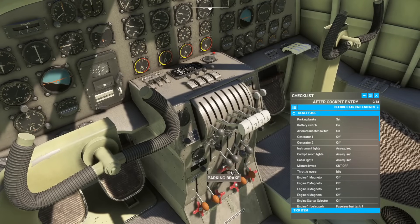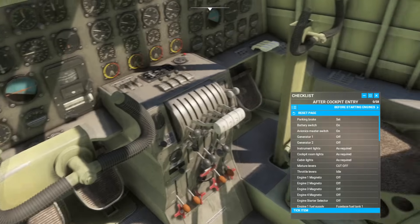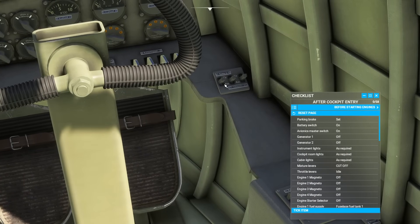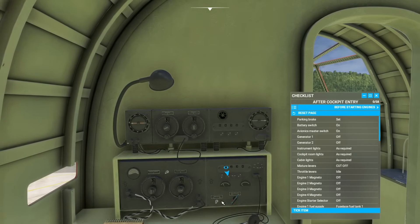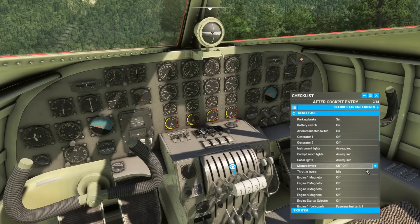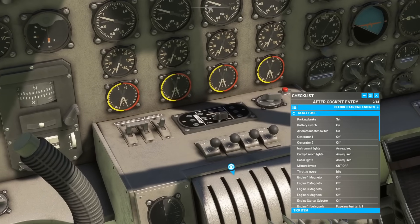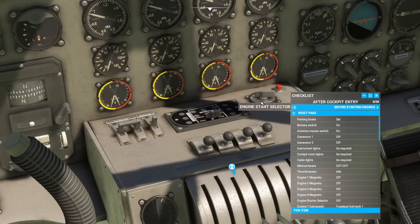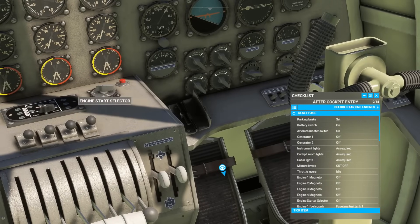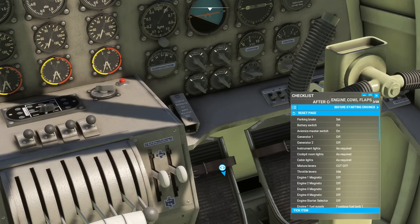Parking brake is on - that's this big fella down here. Battery switch is over there; you'll see the 'Aus und Ein' - rudimentally, off and on. Battery on. Avionics master switch is on. You'll have some controls back in this section of the aircraft. J-RF is off, instruments off as required, mags all off as required. Various lighting is down there.